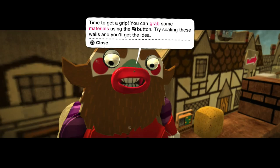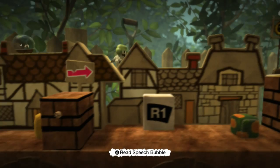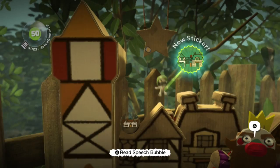I don't know what the King's up to. Time to get a grip. You can grab materials using the R1 button — try scaling the walls and you'll get the idea. So we can actually pull this over here and just grab stuff in typical grabbing fashion. Let's try to get over here. If we climb onto this house, we can actually find a number of cool goodies, and we'll find more sticker things, as you can see above my head.